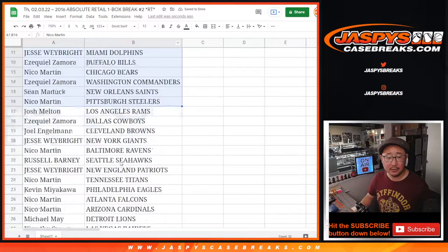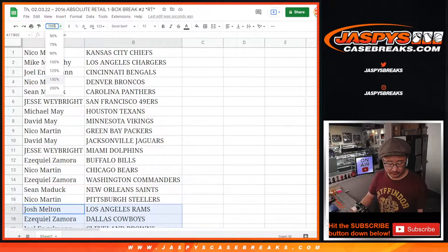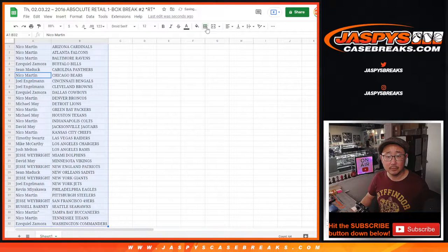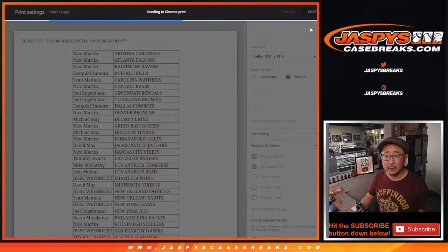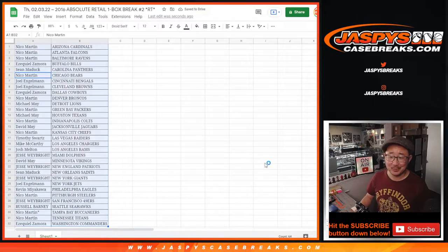There's the first half of the list right here, and here's the second half of the list right over there. Let's print and rip.